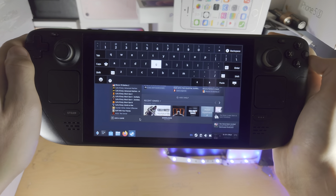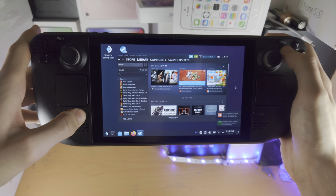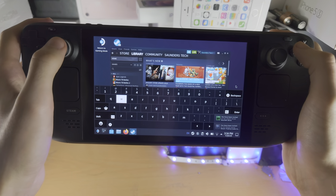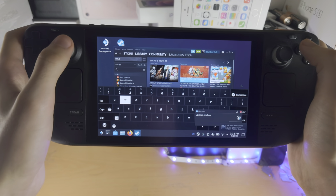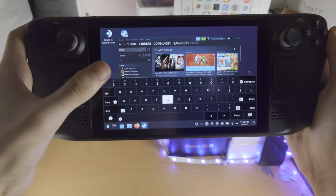There we go. It took a little bit of time and it's also showing up at the top. If we activate that again, you can now see the keyboard is fully working. This is a little glitchy but the restart did solve the issue.